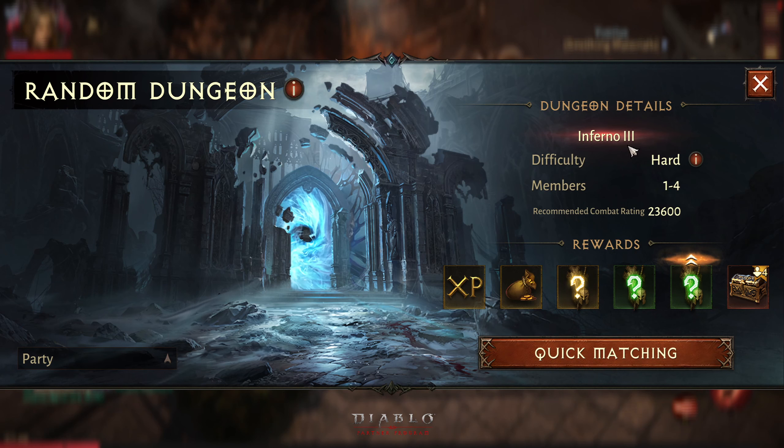Now let me quickly show it to you guys — you can also access it through the codex. Just click here and it will take you to the random dungeon option. Click on the random dungeon and it should work really fast. On day one it wasn't working for some reason, but we got our favorite dungeon there.